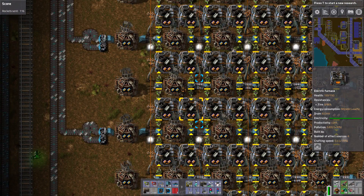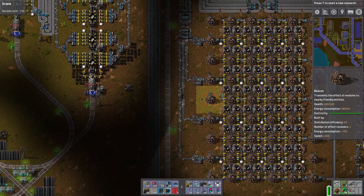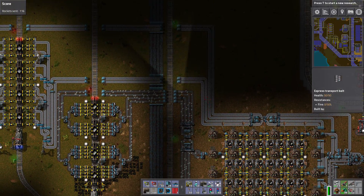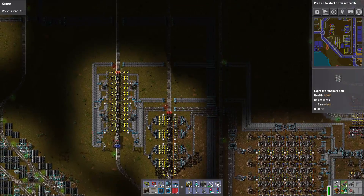Okay it looks like the belts have caught up — they're mostly compressed, and the density has increased quite a bit. I would say it just about doubled. That's pretty good. Here's the second train unloading and the first train hasn't even finished yet.